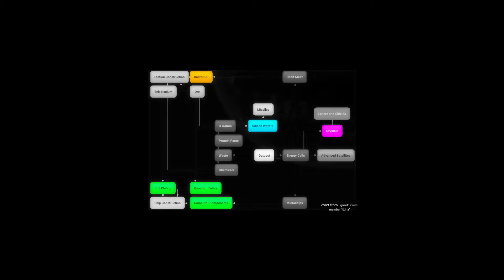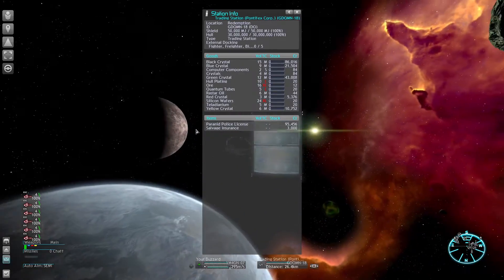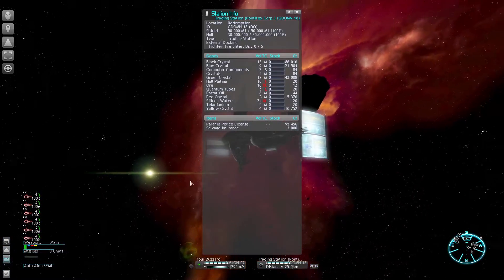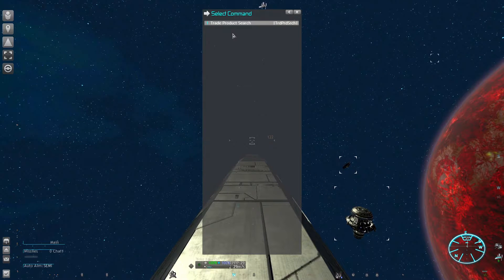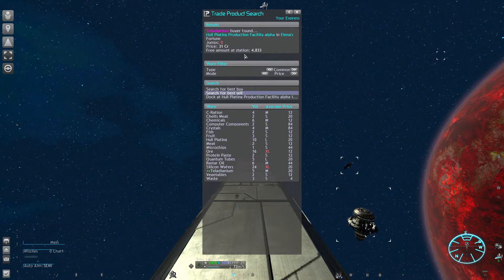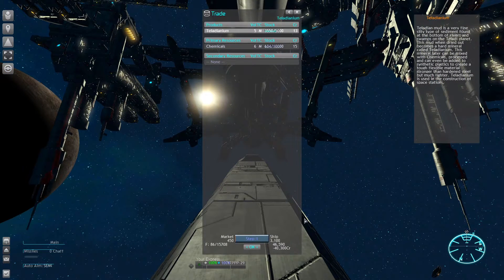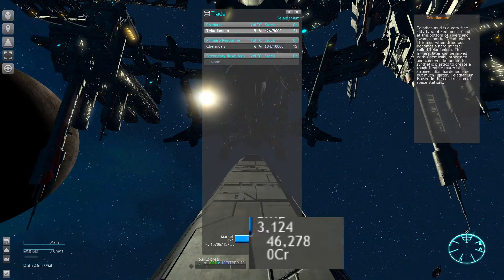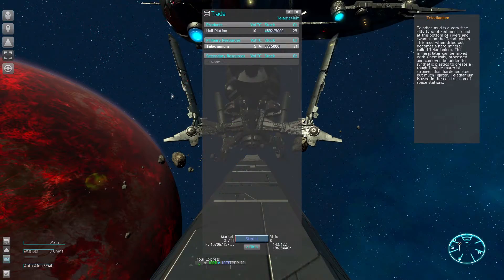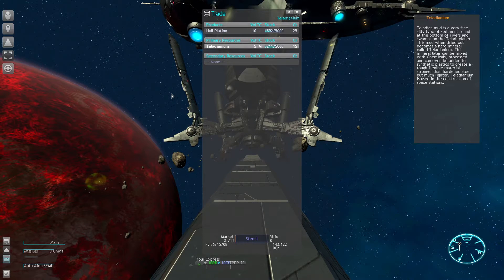You can still sell them, but you would have to find certain trading stations and they only offer average prices. A good method to find great deals is the Trade Product Search under Trade in your ship's command console. Search for best buys and sells of the aforementioned resources. In this example, I'm buying teladianium low at a foundry and selling it high to a hull plating factory in the same sector, which yields a ton of money. It's also a great way to get familiar with the new economy.